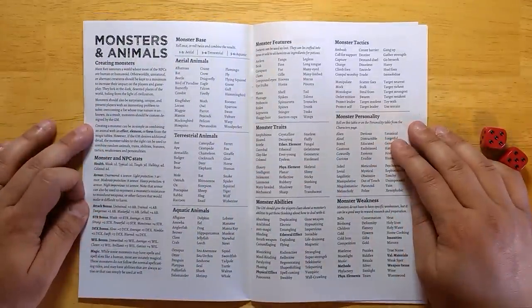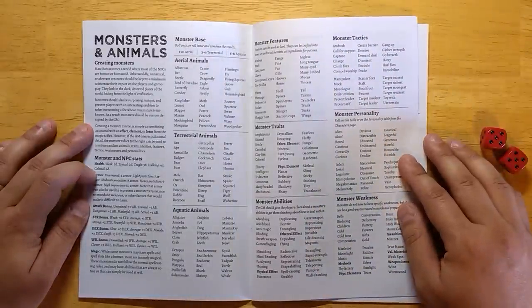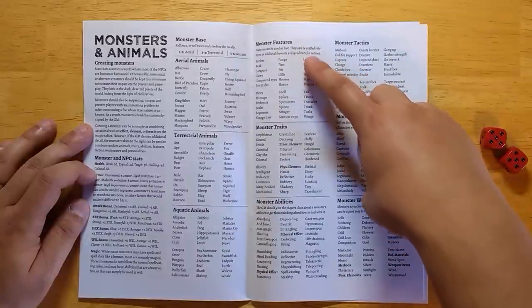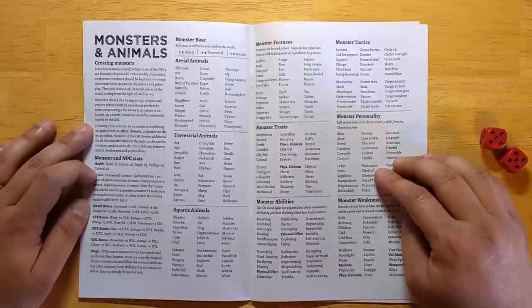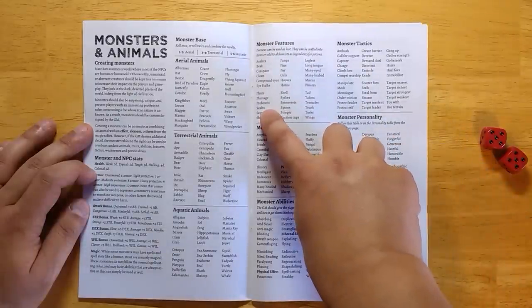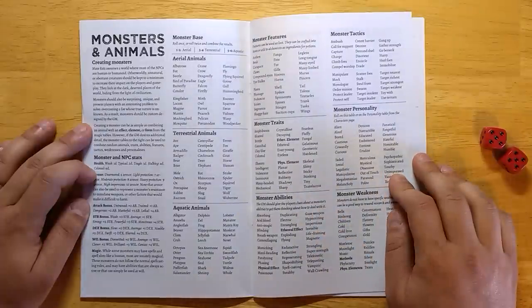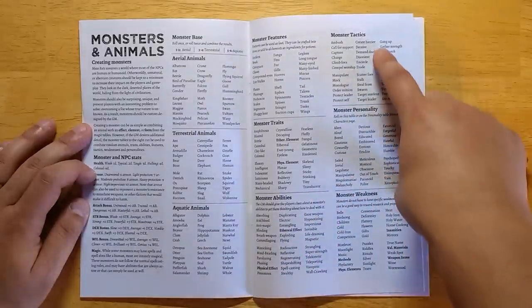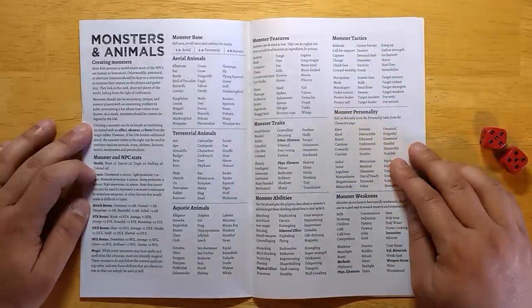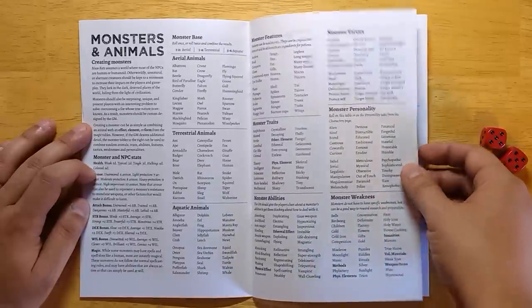There's a monster generation system where you can create aerial, terrestrial, or aquatic animals, or some combination of the three by rolling on more than one table. Monster features are just parts of an animal like fangs, fur, or gills — you can also use these as potion ingredients, craft them into items, or sell them to people. A merchant might ask you to find the scales of a particular animal. Monster traits and monster abilities cover unusual things that make an animal special. Monster tactics — an idea from Godbound — let every monster act in a different way, helping the GM know how to run it. You can also roll personality and a monster weakness, which are optional but a lot of fun.